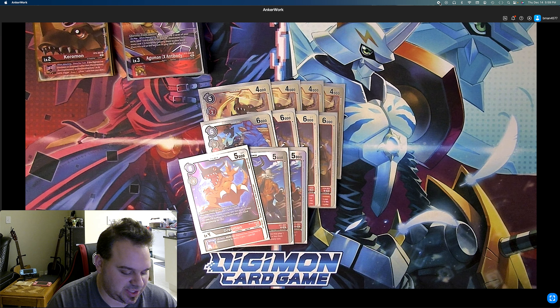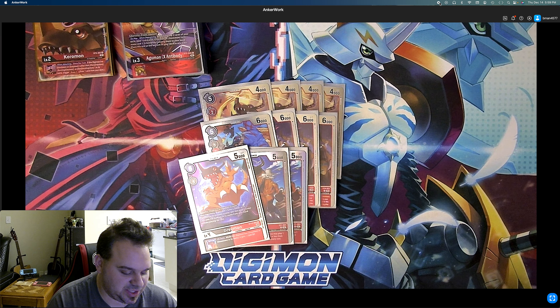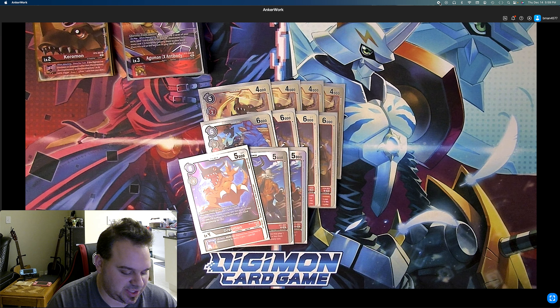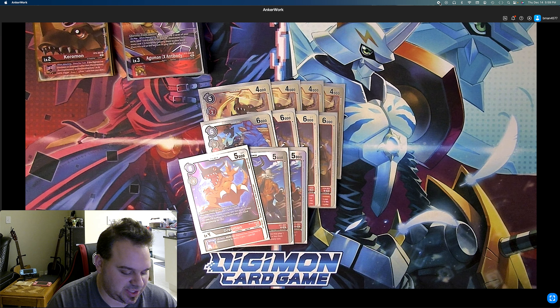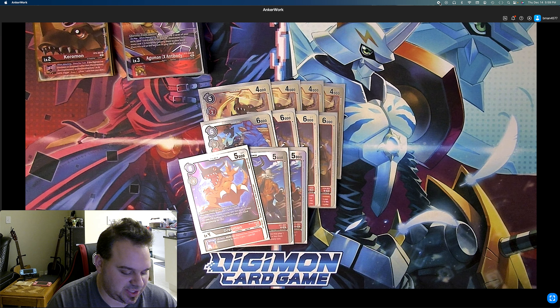I'd love to play 12 Greymonds but you get tight on space in the deck. We play two of the EX1 Greymon — when attacking, you may play one tamer with play cost three or less from your hand without paying the cost, so it plays free tamers. I really like that. And I play one of the BT12 Greymon to get you a free tamer; he's only good at the start of the game, but the 1000 inheritable is nice. That's my lineup — 11 Greymonds — and that's usually a good number.